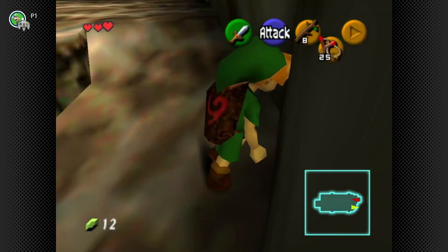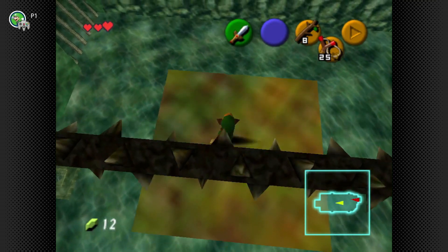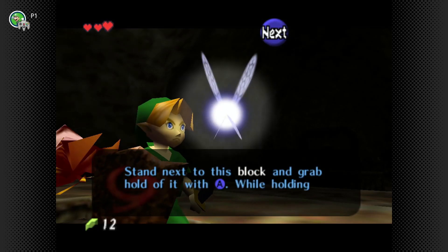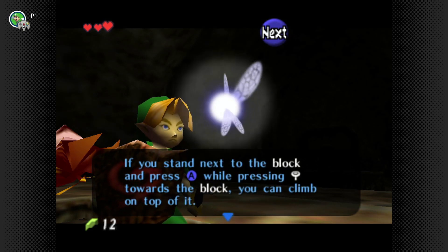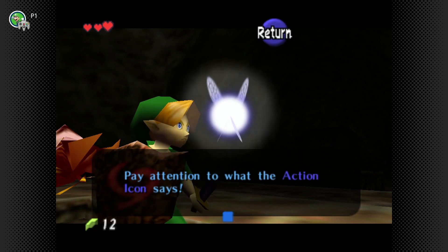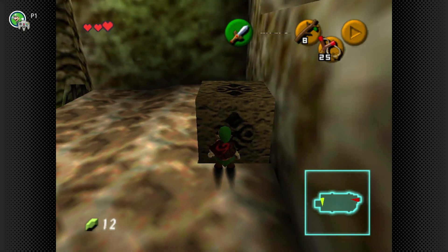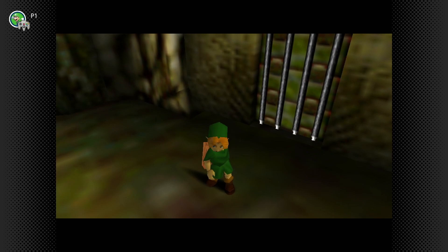We hit this switch to lower the water — it's on a time limit. We have to jump onto this platform, then crouch with the shield out to get under this weird spiked log. Then we stand next to this block and press A to grab it. While holding A, you can push or pull it, or press A while standing next to it to climb on top. I feel like it's weird to see the Gerudo symbol on all these boxes — it almost looks like a Gerudo fortress.